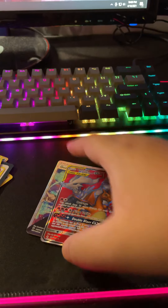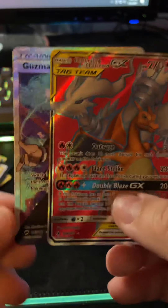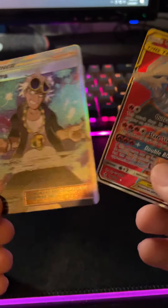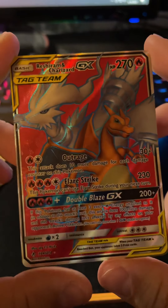So out of five packs for this Zard hunt, came out with two hits: Guzma, and Reshiram and Charizard GX. Nice.